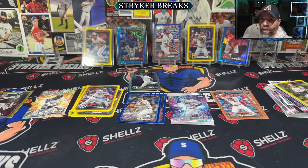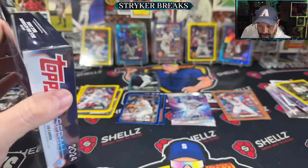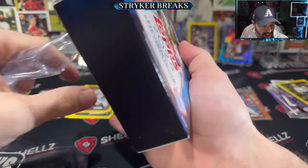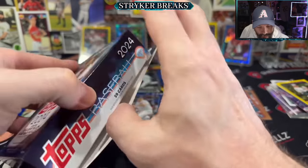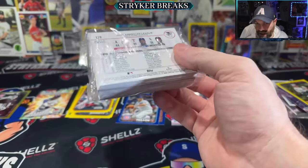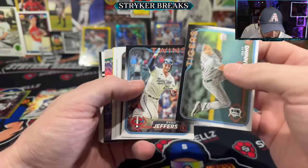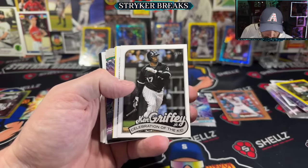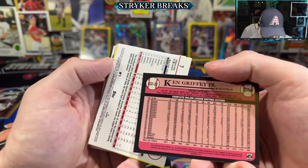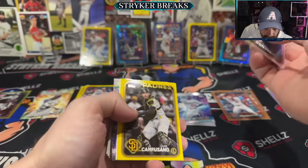Not seeing any dings on the corners or edges. Centering looks pretty good. They've got a PSA special going on right now, hoping to find a few cards to send off. We'll open eight of these total. I've got a couple more boxes. Celebration of the Kid. Brennan Donovan — Rainbow Foil.